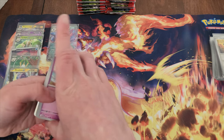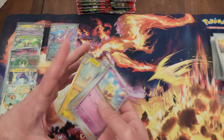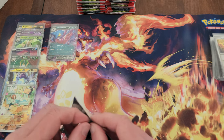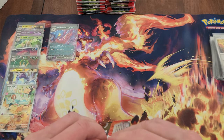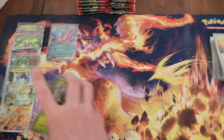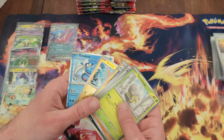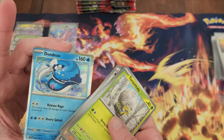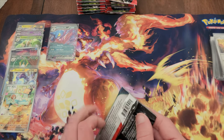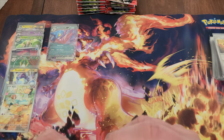I will do another one soon though — I do have so much more to go through. There's much different looking art for Dondozo here — looks kind of like a koi, or a little whale, like a small whale-lord or something.